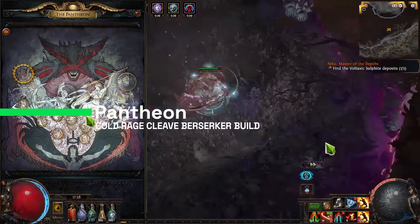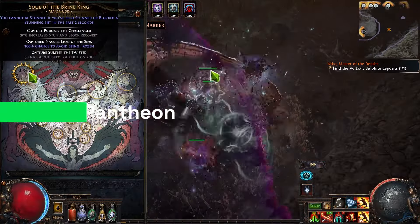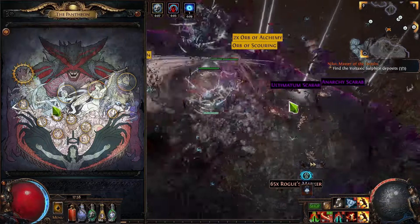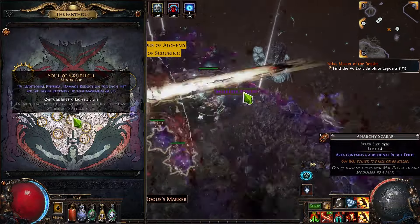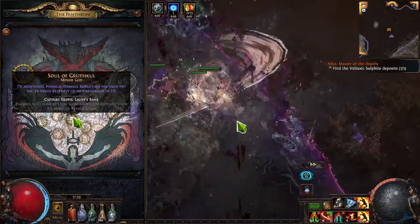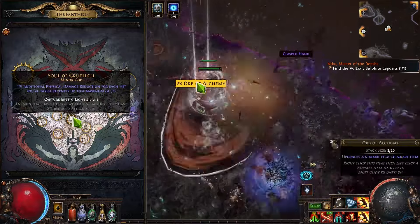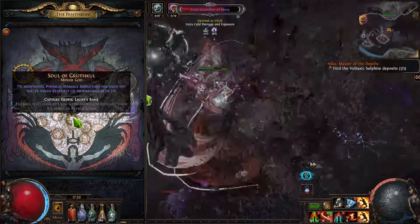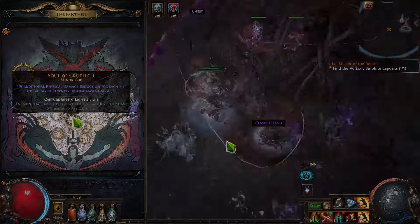The Pantheon for the build is pretty simple. You just need Soul of the Brine King to pretty much avoid being frozen, and as a second one, I recommend using Soul of Gruthkul, because that way we can mitigate some physical damage since we are getting hit a lot of times if we are not evading.